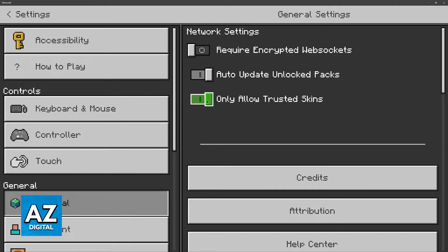So if you want to see every single skin that everyone has, whether you are playing on a server or with your friends, you have to make sure that this is off. This way, every single skin is going to be displayed no matter what. Usually, a lot of people, just by unchecking this box, will have their issues fixed.